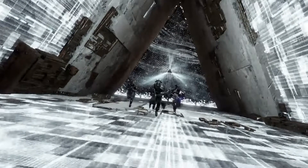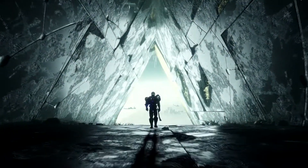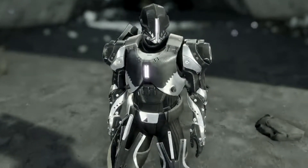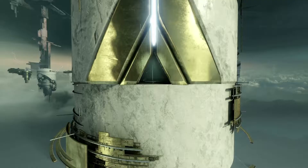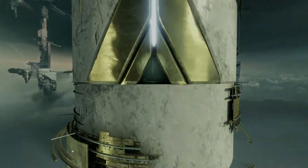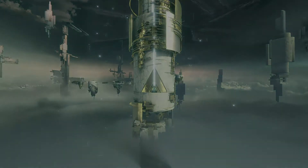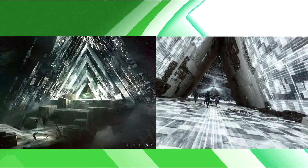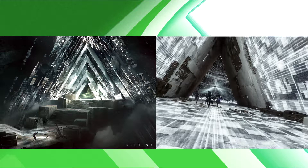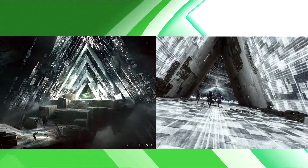In this clip you see another Vault of Glass style entrance. Here's another gear set — this looks maybe like a Vex design, but I'm honestly not sure. There's another shot with all the triangles, which looks Vex-like, though not really too much like the Vault of Glass with the gold and stuff. Now we're going to be taking a look at everything in more detail. In this shot we have on the left side the actual Vault of Glass and on the right side the new expansion.